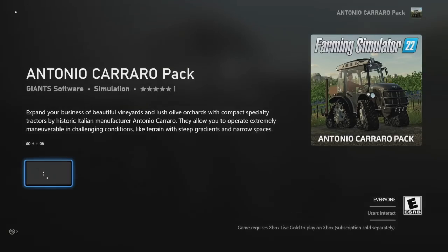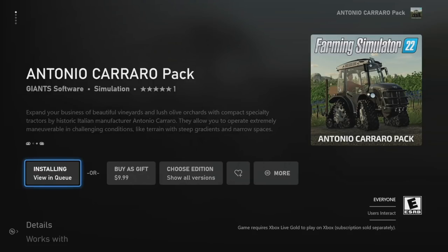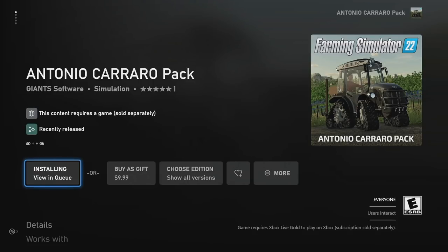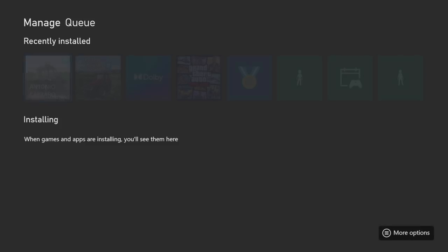Go to the most recent one right here — the Antonio Carrero Pack — and click on that. I have the season pass on Xbox so I already own this technically, but we do need to install it. Treat this just like the game itself: if you don't download it you're not going to have it. It is installing right now — we'll go ahead and view it in the queue. It's not very big: 238 megabytes, at least here on the Xbox Series S.